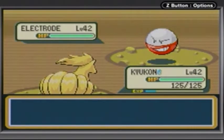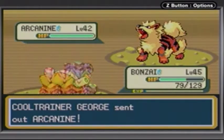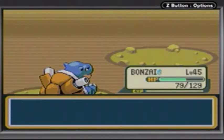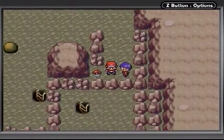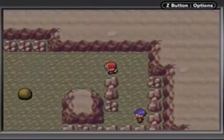He's got an Electrode at level 42, and he has an Arcanine at level 42 with Intimidate apparently. Too bad you didn't have Burn Heal, huh? Now what is this item I must know — a Max Revive! Totally worth the time. Totally worth it.